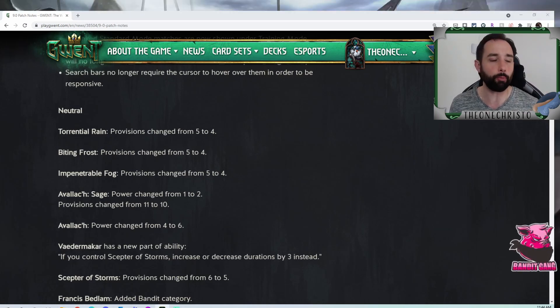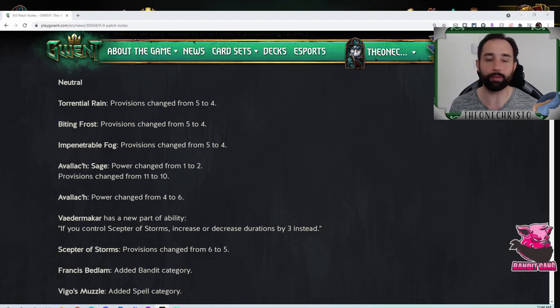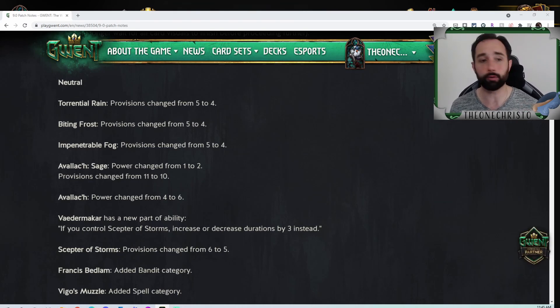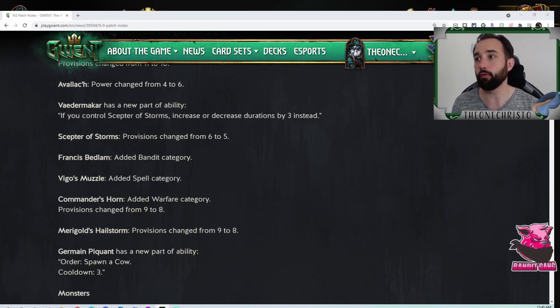All weather conditions — rain, frost, and fog — are now getting moved down to four provisions. Avalok Sage sees a power change from one to two and a provision change from 11 to 10; it saw no play before and may or may not now. The main one is Avalok, which lets you spawn and play Biting Frost, Fog, or Rain. Its power is changing from four to six, so you're getting an extra two points. Combined with cheaper weather effects, we should see more weather play, tying into Skelliga cards like Rage of the Sea.